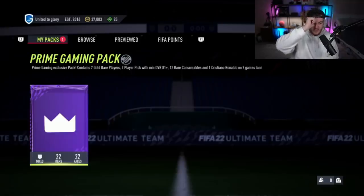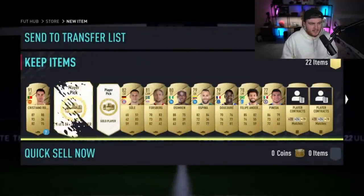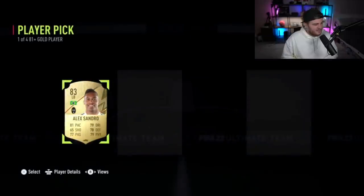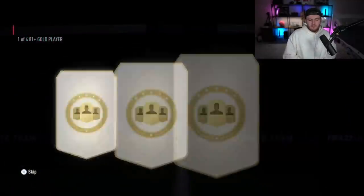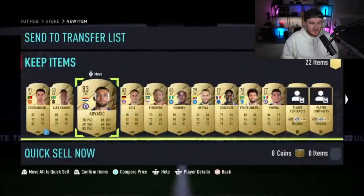Next one — United to Glory. Come on United. Twitch Prime pack, nothing in the prelim. That's fine because the player picks are going to pay out — that's what we're looking for. Every time I see that Ronaldo loan it gets me excited. Second player pick — Shula or Kovacic. That is a really bad prime pack.